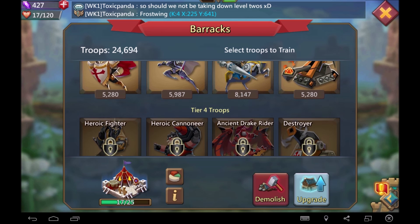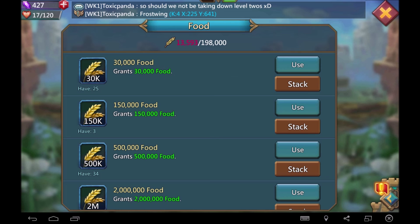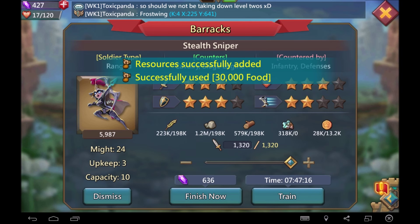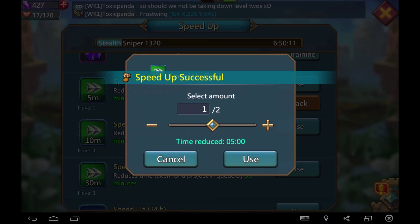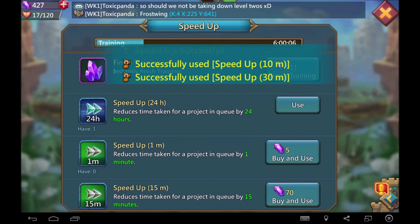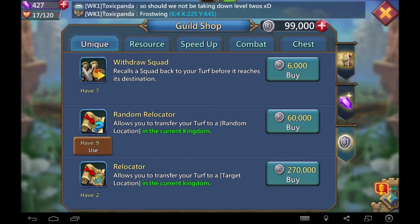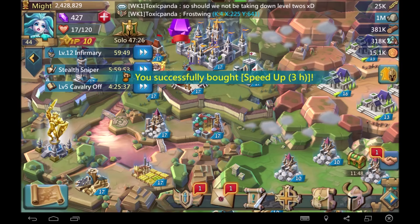In this video I will 100% be covering the Frost Wings — showing you guys exactly how to get by, do them, and get max rewards. Stand by. Oh, dang — 511. Do I have any guild coins to get a speed up? I do. Speed ups, and we're going to use a three-hour one.